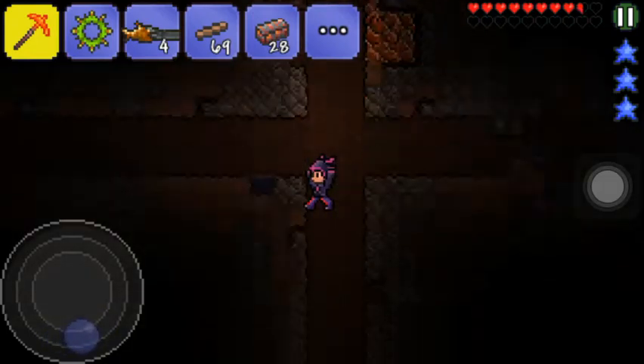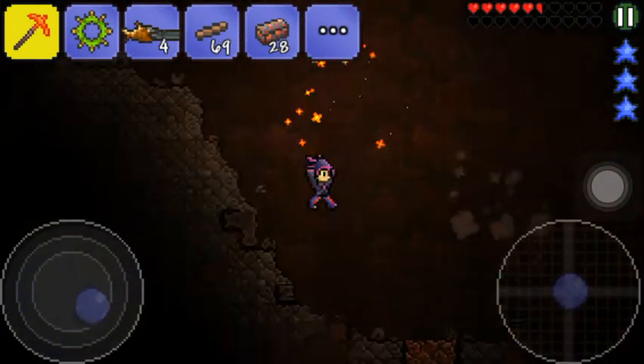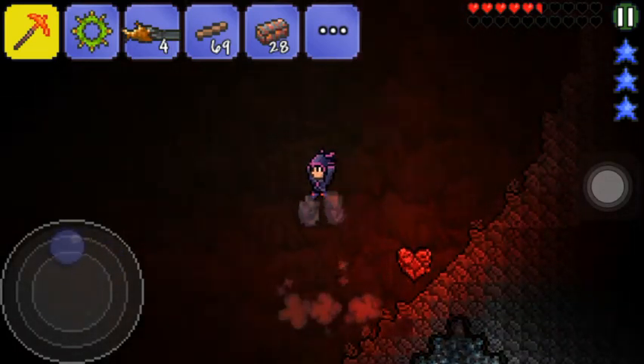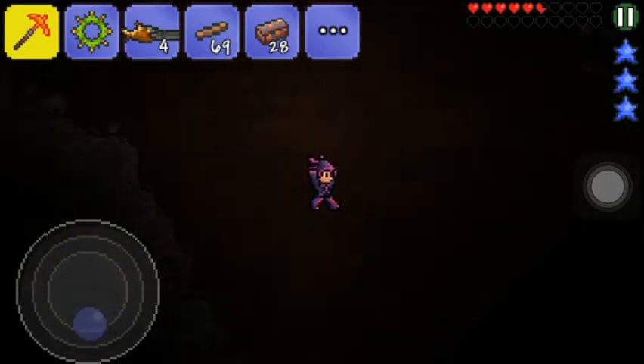So I'm going to go down, get some Obsidian, get some Hellstone. Let's go see where some water is — I think there was some water up there. The reason we need that water is to make Obsidian by combining it with lava.